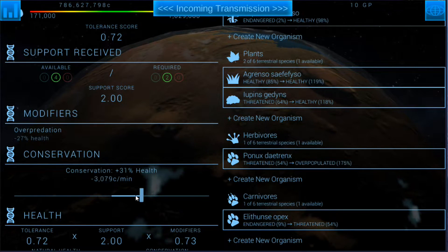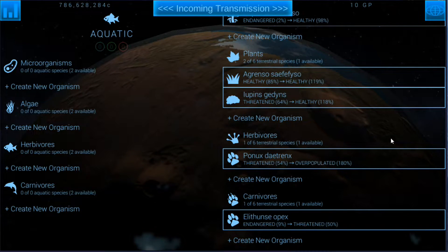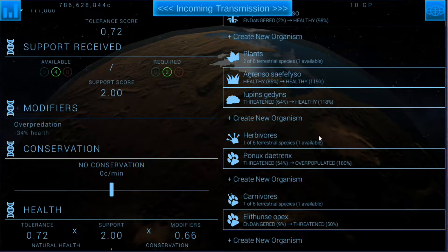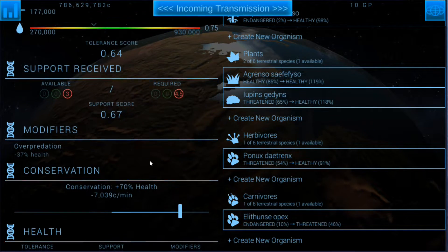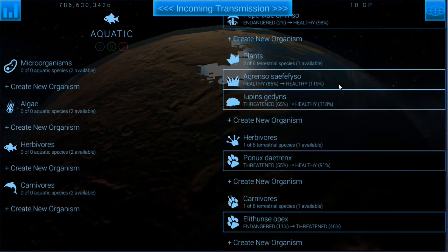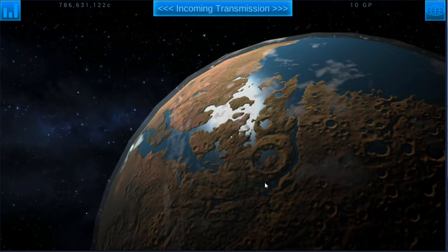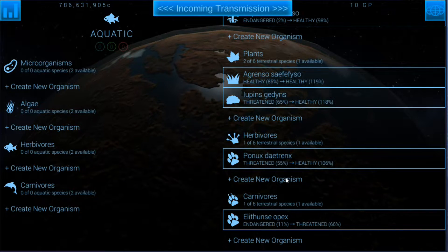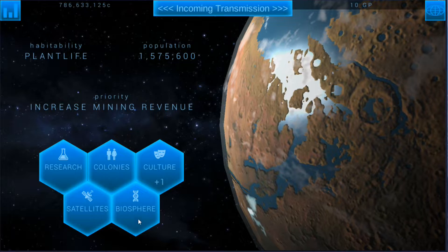I'm just going to make sure we stay in a comfortable range. Okay, so that overpopulates them for some reason — it might just take a while to kick in. They're still going to be overpopulated; we'll try no conservation and see where that gets us. As these go up they might become overpopulated because of a large abundance of food. That keeps them healthy; these guys are still threatened, which is actually nice. I can actually balance that if I create another herbivore, but if I do another herbivore I'd need more food and more plants.